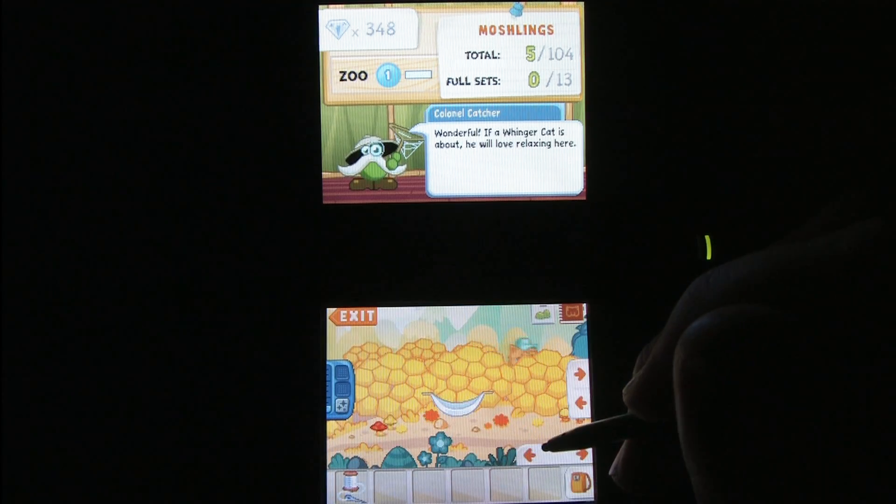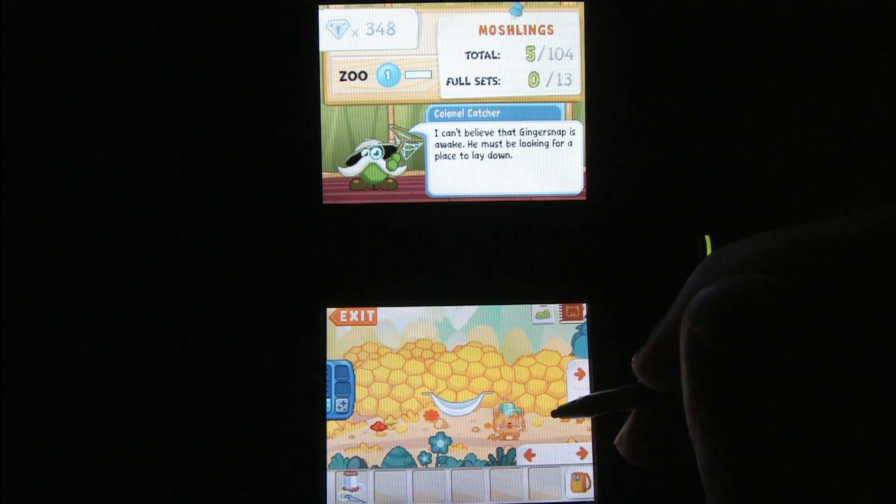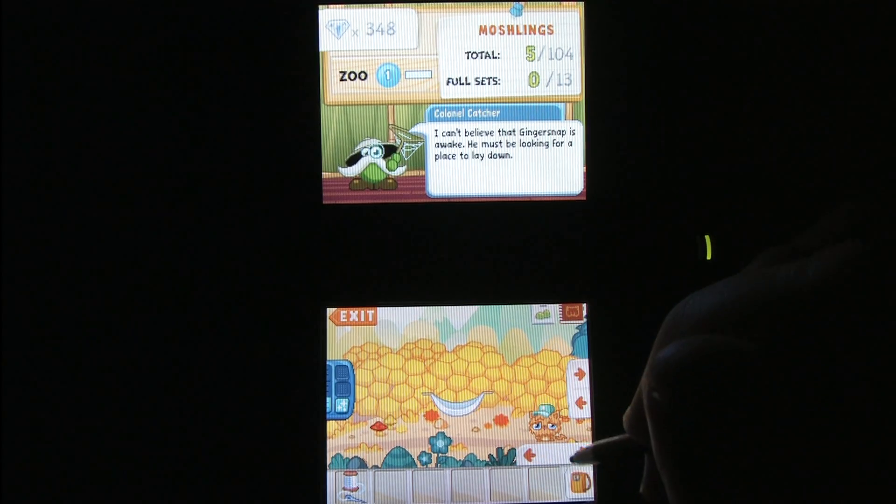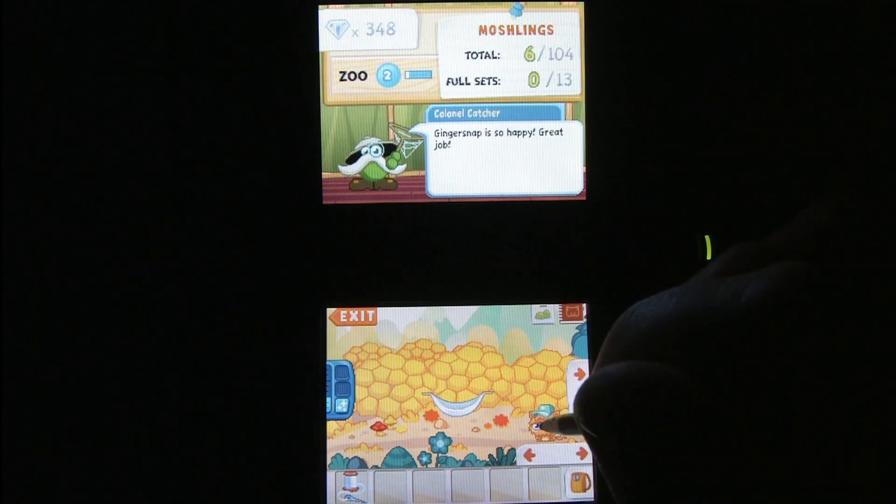Here's an example where I found a cute adorable moshling hiding in the shrubberies, but in order to coerce it into my laboratory — I mean zoo — I have to fix its hammock.